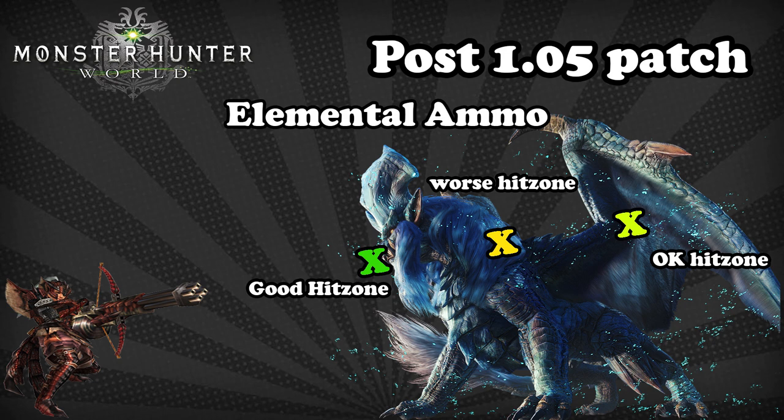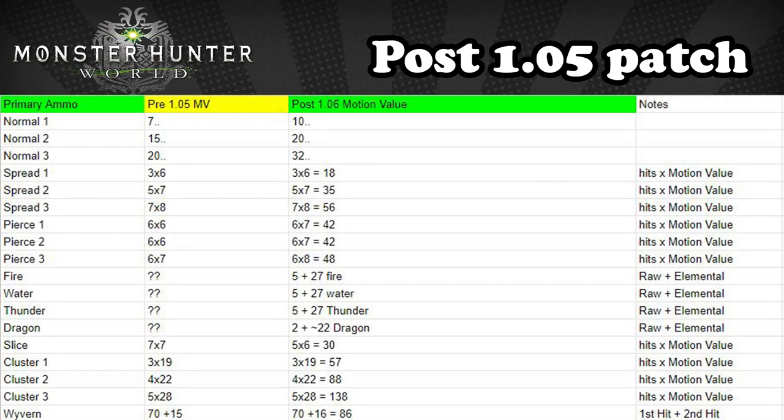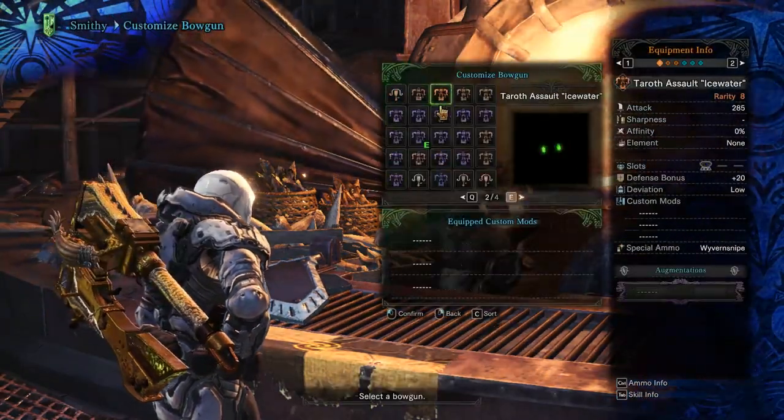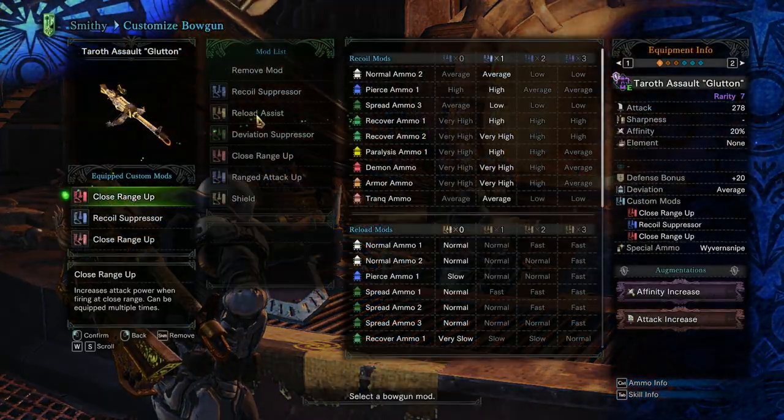Slicing post-patch now does less damage than most other raw ammunition, making it fairly bad on raw monsters alone. And that pretty much leaves us with clusters and Wyvern ammo, which are both locked to heavy bowgun and have very limited amounts of ammo. So let's move on to the other thing to consider when selecting your ammos: the effective use. In Monster Hunter World, recoil and reload speed is huge.